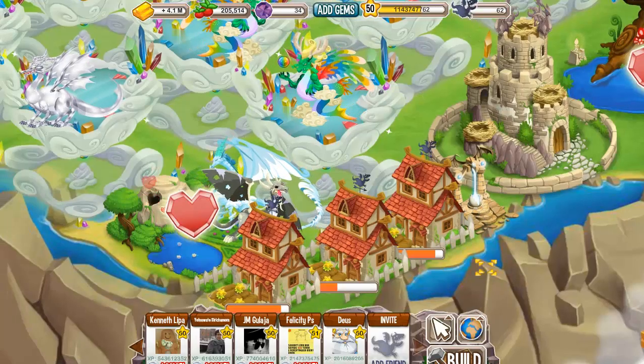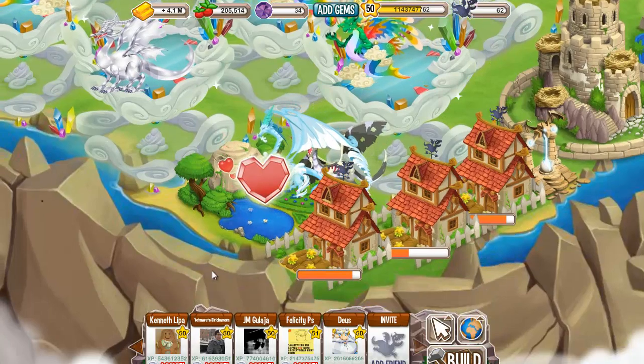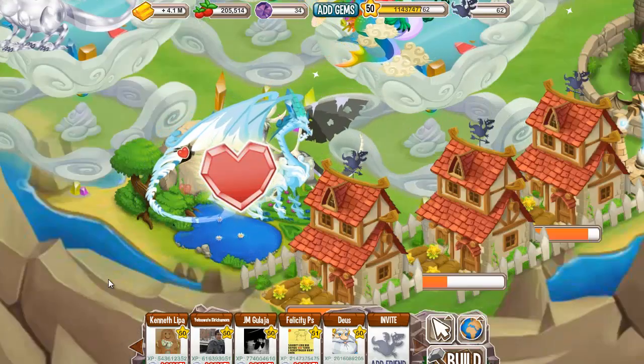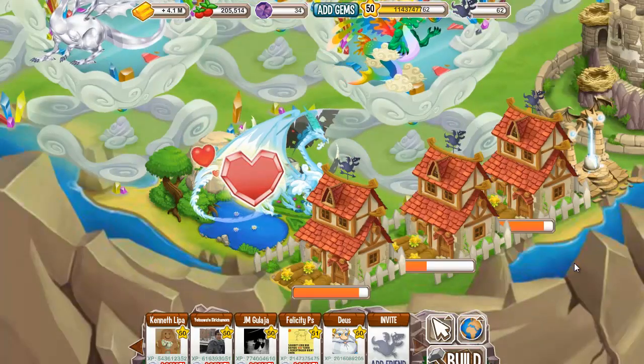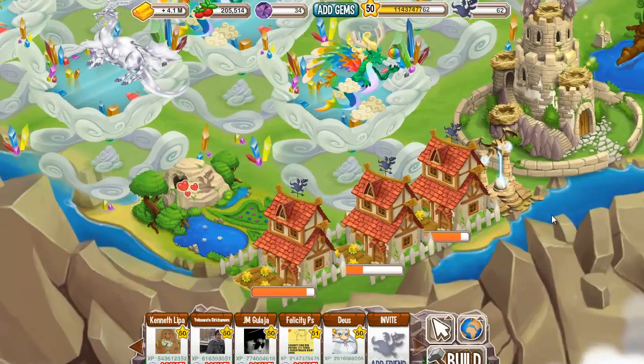Yo yo yo everybody, welcome to another Dragon City breeding episode. Today we have bred two ugly dragons: Blizzard Dragon and Zombie Dragon. Look how ugly the Zombie Dragon is, oh my god. And we hope we're going to get a rare hybrid dragon or some other cool dragon. Let's see what we get today.